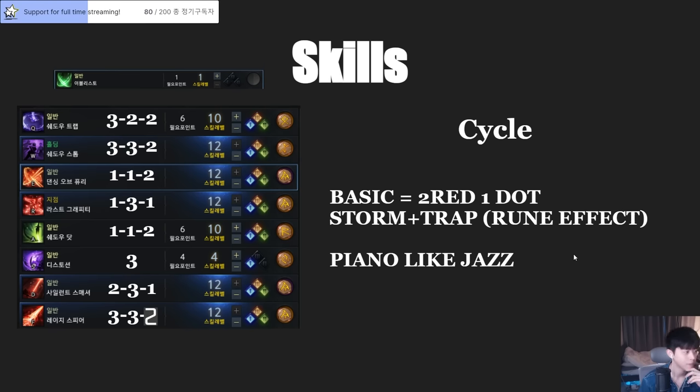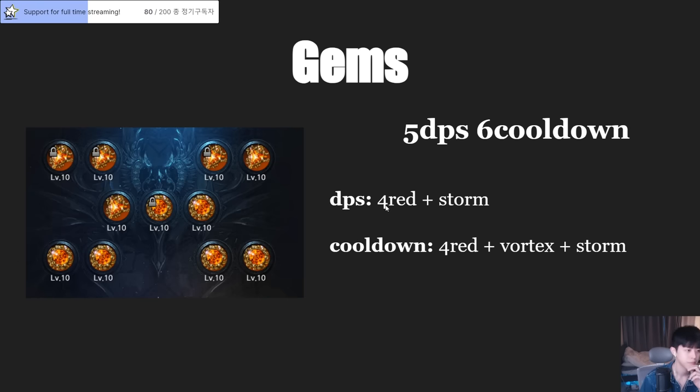There is also an option with Evil Listor — there is a new option with bleed. Bleed damage is quite low, but you can use bleed with Evil Listor instead of Trap. If you want to play Evil Listor, the tripod will be 2-2-2. I recommend 2-2-2. For gems, we're going to use 5 DPS gems and 6 cooldown gems. DPS gems for Forehead skill plus Storm. Cooldown gems for Forehead, Vortex, and Storm.